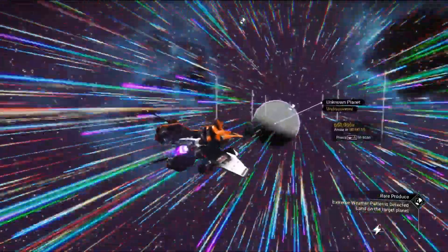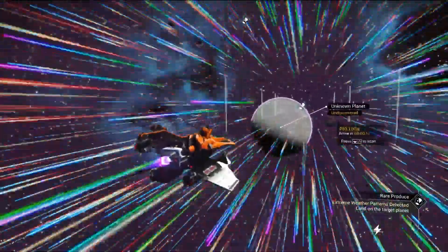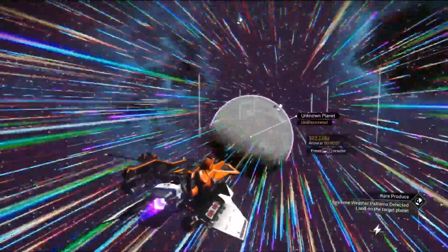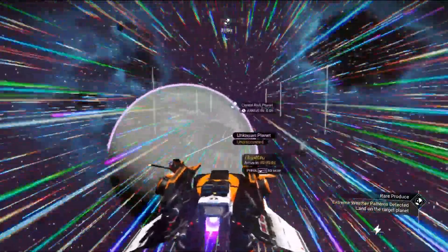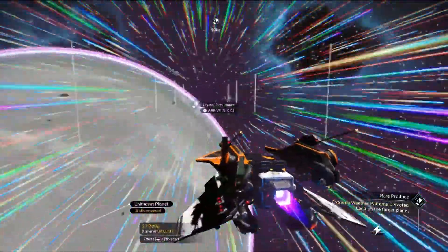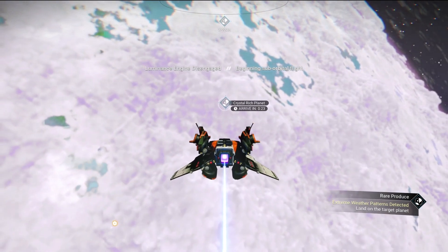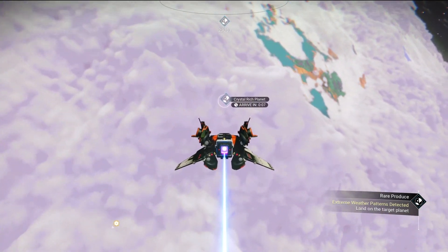We're doing a quick silver mission in No Man's Sky. We're going to collect 20 storm crystals and see if we can get this done in a reasonable amount of time. Going to an undiscovered unknown planet to find the crystals — let's get down here and get to it.